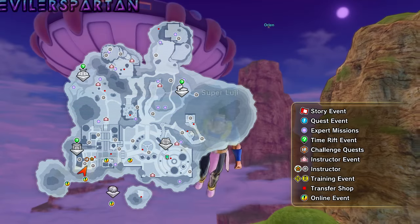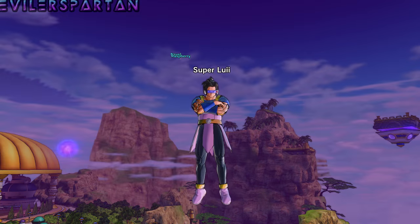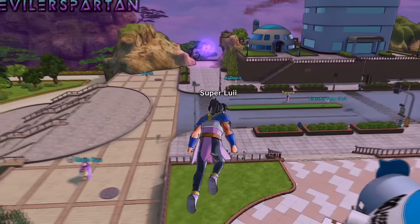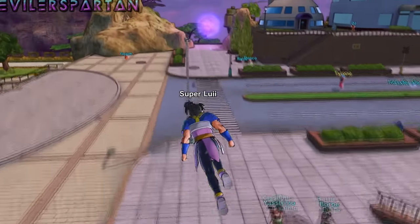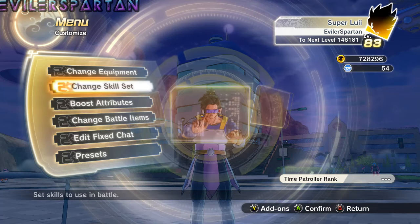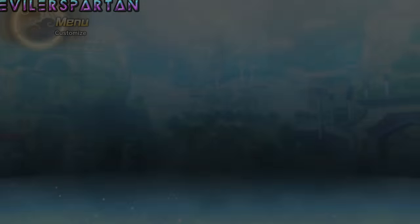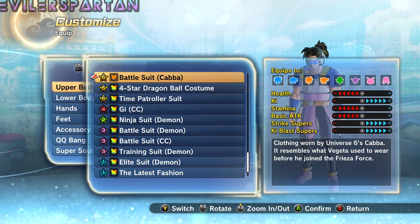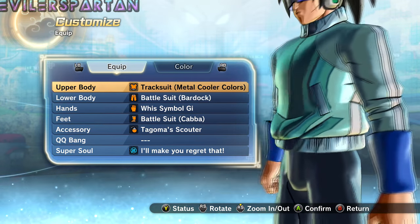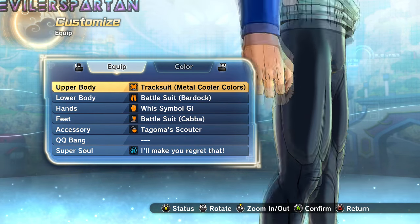I've already fought a bunch of times and I've gotten like a thousand resistance points. The more you do it and the longer you do it, you'll get that armor — which leads me to tell you guys that I found one of the coolest armors. No pun intended, it's called Cooler's Color Tracksuit and it's pretty badass. Hopefully you could get a whole set of it. That's Cooler's Tracksuit right there — it has a metallic color.